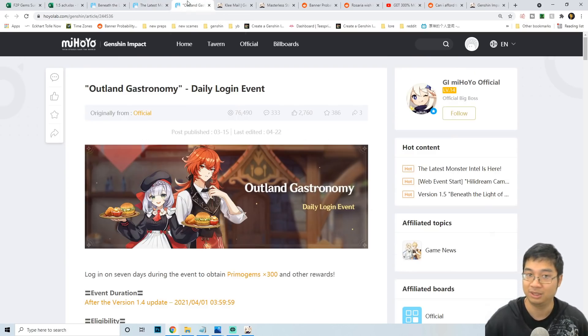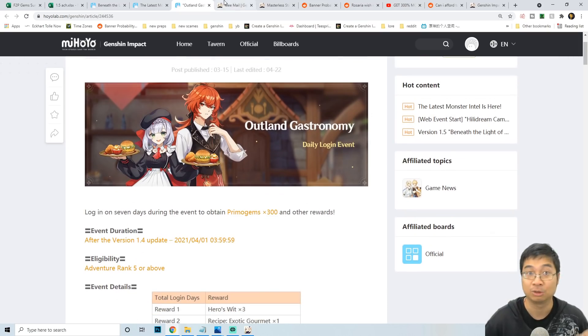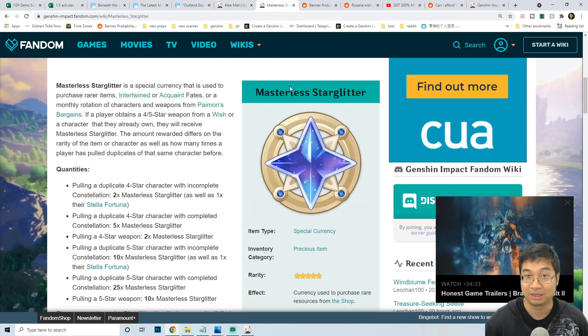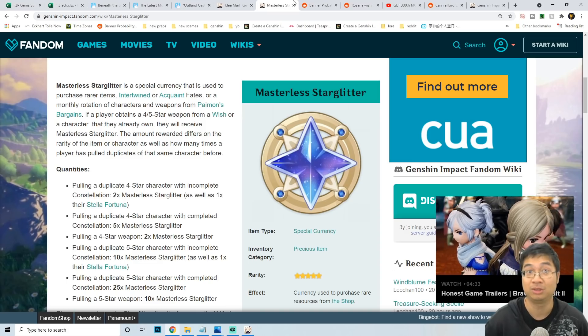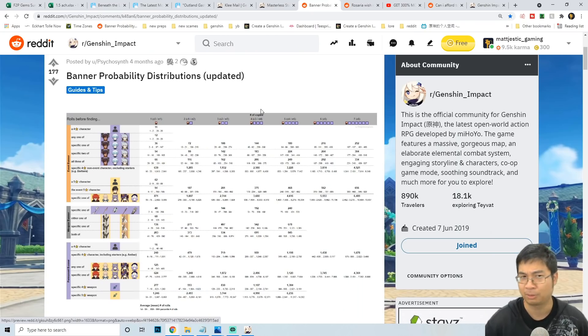We'll also look at the latest spots for different achievements and events like the daily login event, the web event, and other potential events similar to the Cleave event in the past — the Cleave event was actually really good. We'll also talk about how to use the Star Glitter to purchase small wishes with the free wishes we get for the Zonely banner.